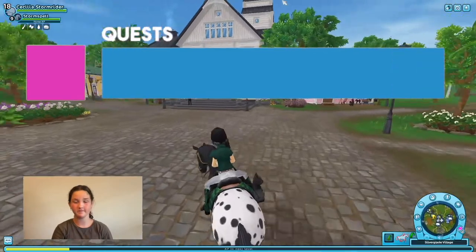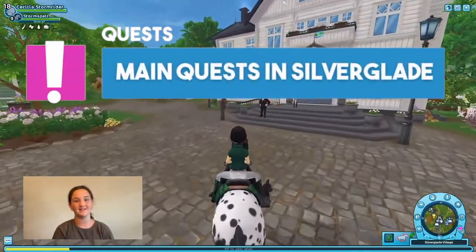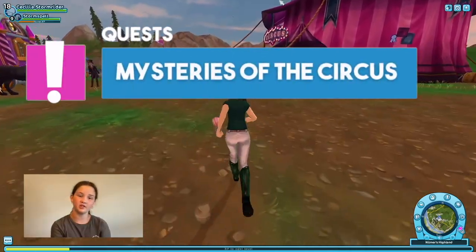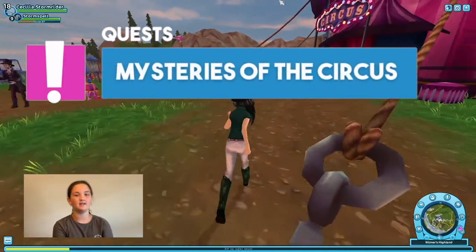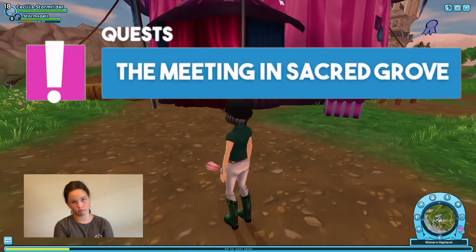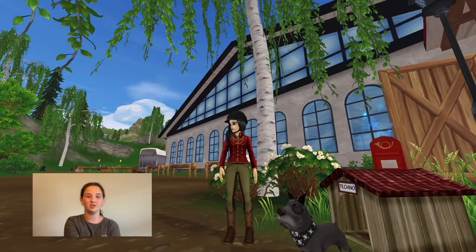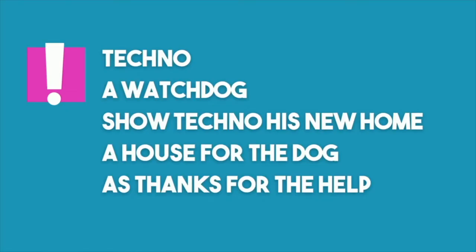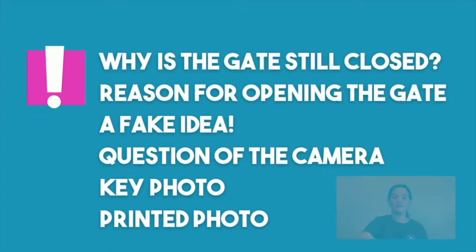You need to be liked in Silverglade, and you need to be level 14 or above. You need to do the main quest in Silverglade, but you also need to do the Mysteries of the Circus quests and the Meeting in the Sacred Grove quests. You need to do the quest with Techno the dog, and those are listed right there.